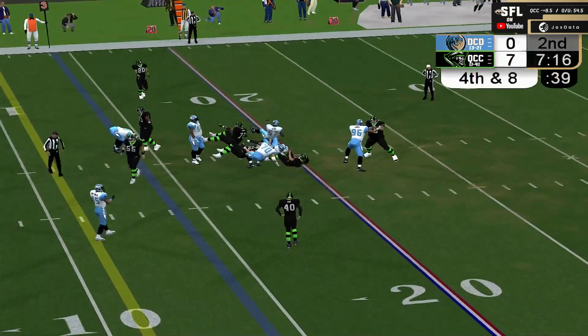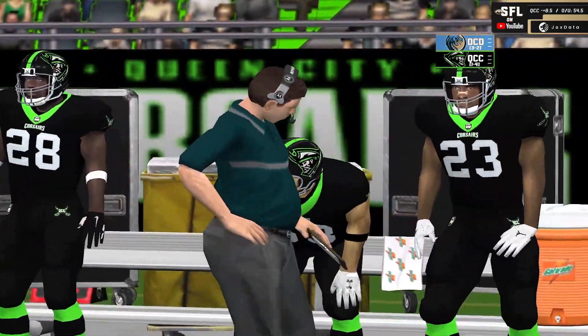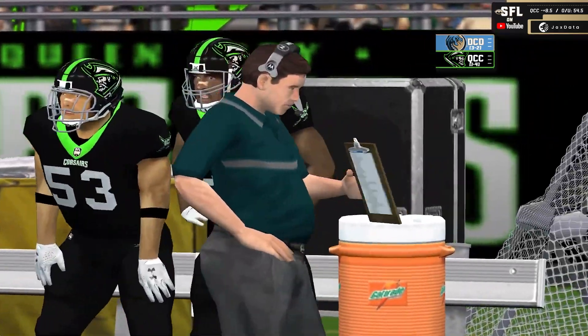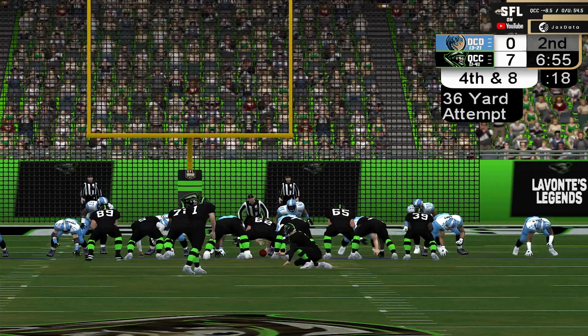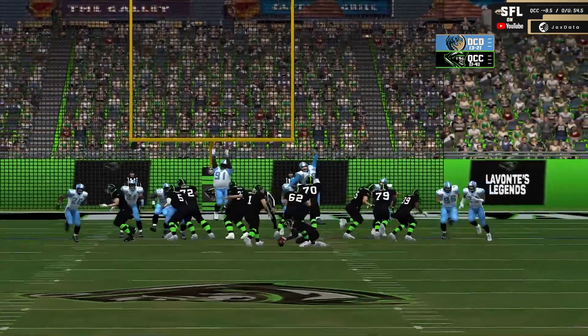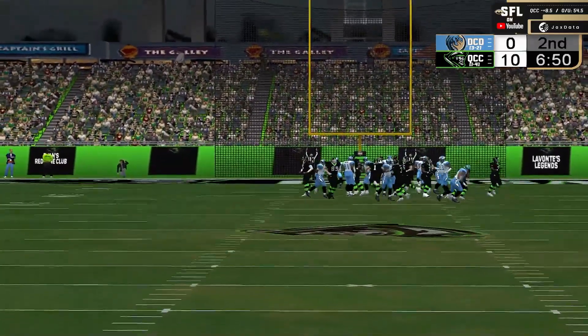Pressure coming, unabated to the quarterback — and he is hit hard. What a hit as Blanton hits the turf. A chance at three, 36-yard attempt from the right hash. Snap good, hold good, kick is up — and it is left but good.